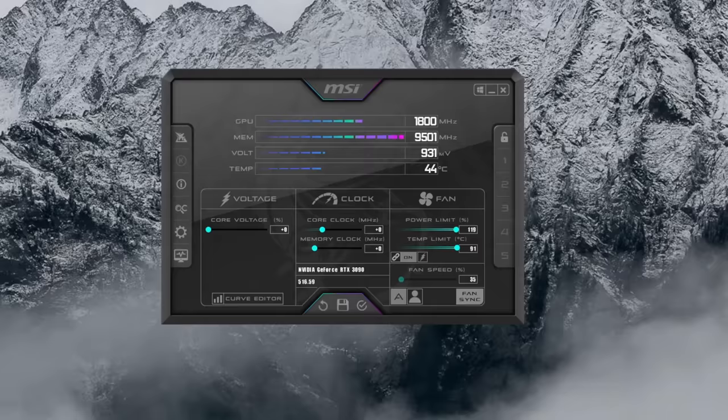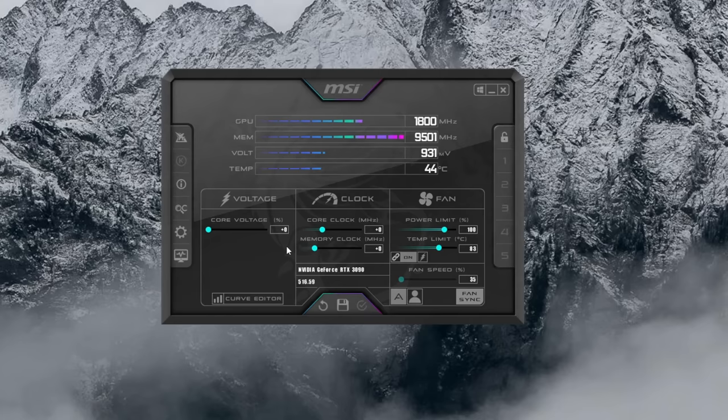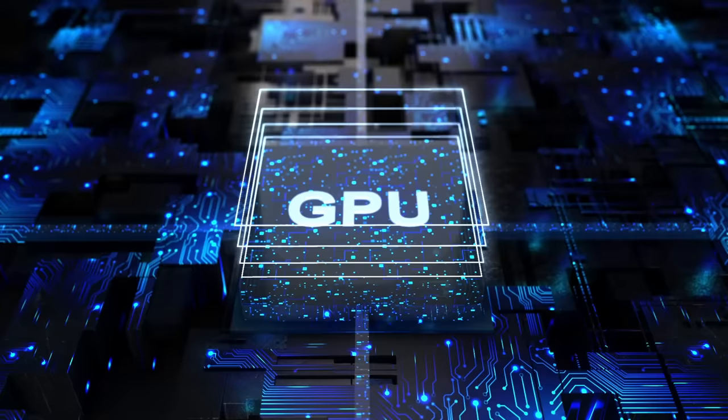The last thing I recommend to improve performance is to mess with overclocking settings. Many beginners stay away from overclocking because they're worried about messing something up, and that's fine. But MSI Afterburner has some really simple settings you can adjust to increase performance without actually overclocking. Download MSI Afterburner, go to Menu Settings, and check Unlock Voltage Control, Unlock Voltage Monitoring, and Force Constant Voltage. Then take the Power Limit slider and move it all the way up. This lets your GPU use a little more power to do its job. It might run a bit hotter, so also adjust the fan curve to ensure adequate cooling. Overall, this one small setting gives you a really nice performance boost.